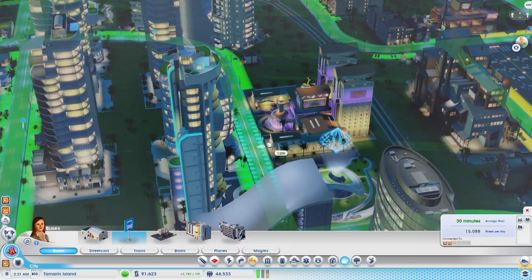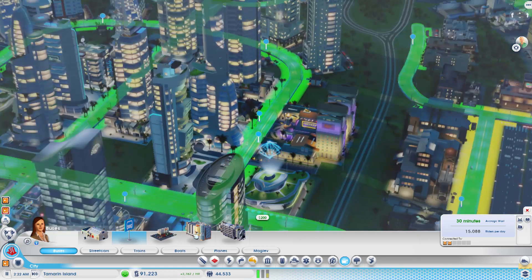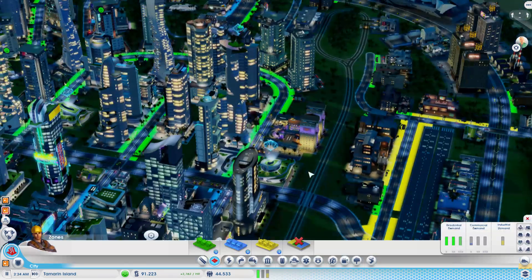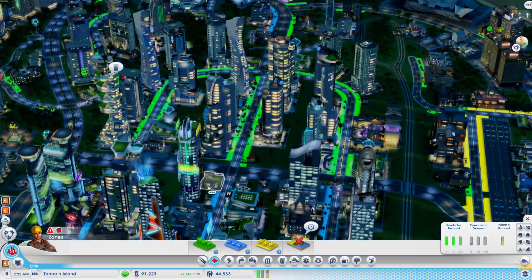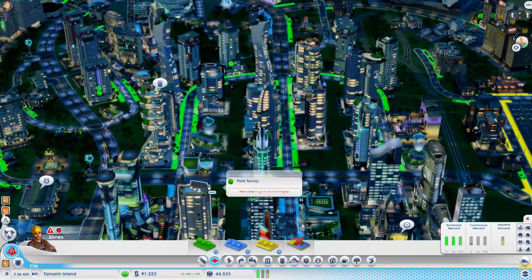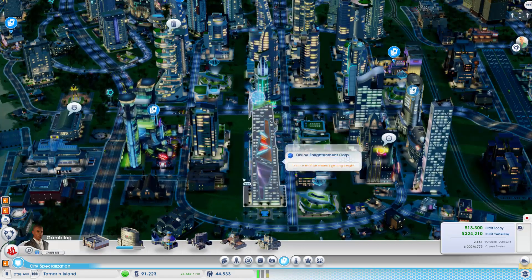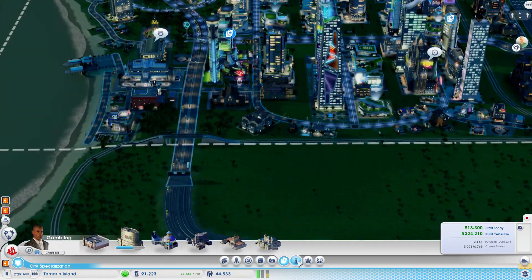Let's try to put in a bus stop just there and there. Sewage is fine now. But it is suggesting that I start building megatowers — I suppose I could do that. It'll cause a lot more traffic, but I don't see why not.